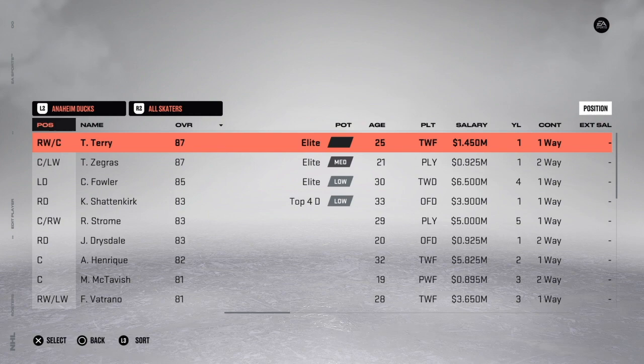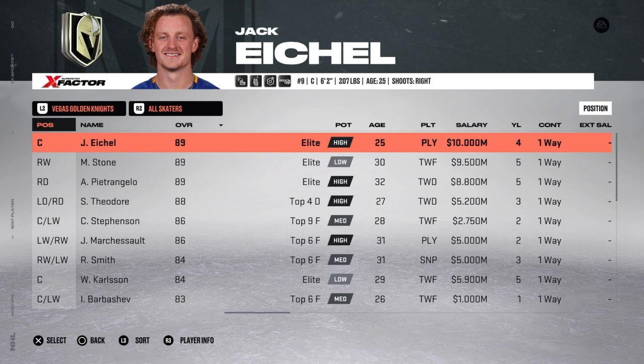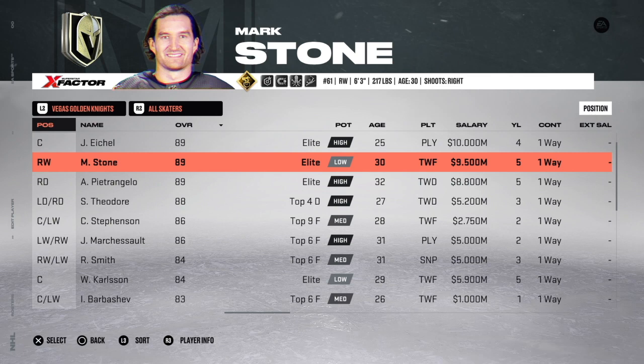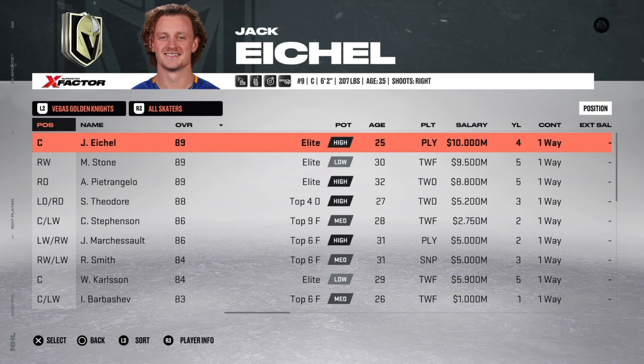Many teams made moves that put them way over the salary cap. For example, on the Vegas Golden Knights, Jack Eichel has four more years at 10 million, Mark Stone has five years at 8.5 million, Petrangelo has eight years at 7.75 million. Because Vegas is close to double-digit millions over the cap, the game cannot reconcile LTIR, so the AI general managers get a free pass — they get all their players and effectively sit under the salary cap.